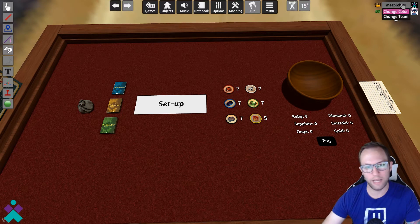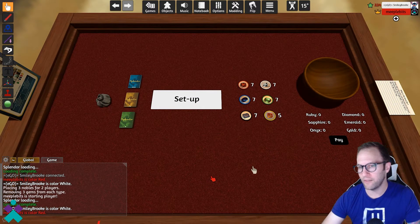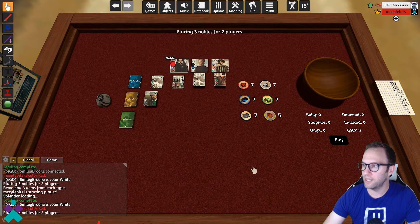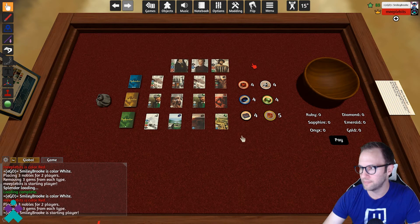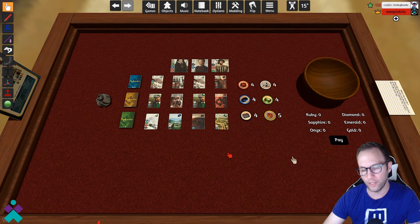To begin, select your name in the upper right-hand corner, select color, which gives you positions available around the table. Once all players have been seated, you're ready for setup — and that's one of the very few things in this version that are scripted. Click setup: it's going to select the number of nobles available in accordance with the number of players at the table, deal out the cards on each tier, and remove the number of gems in accordance with the number of players seated. Then you're ready to begin.